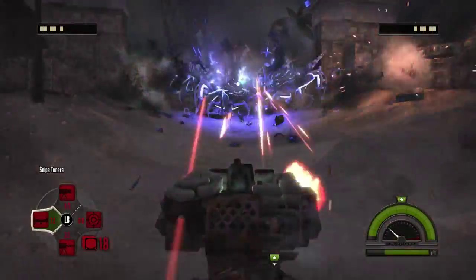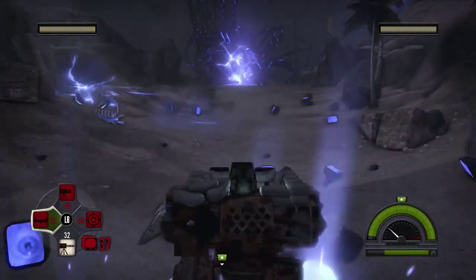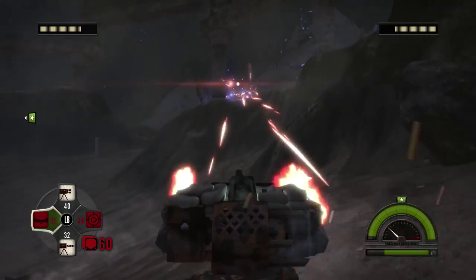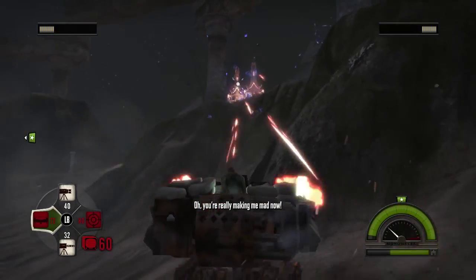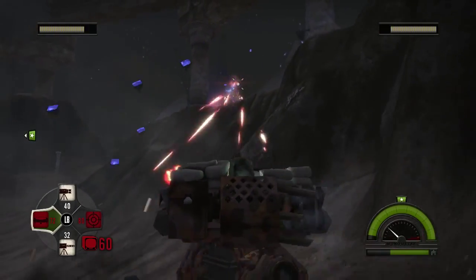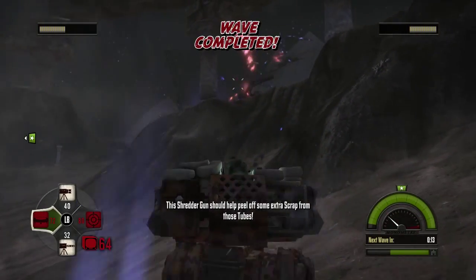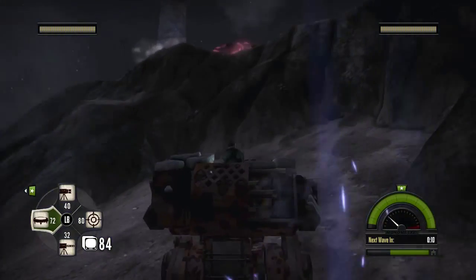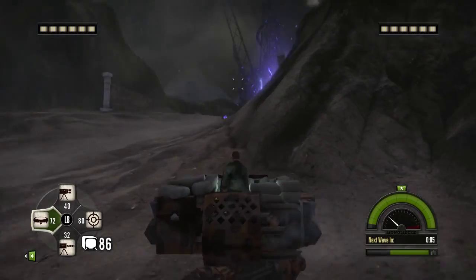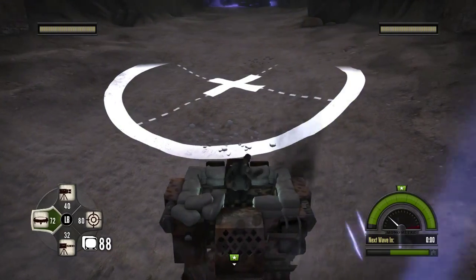Snipe tuners — not worried. Go ahead and pick up the scrap from that. The snipe tuners are here, so they're shooting at the base, which I'd prefer they not do. Behind the wall — there we go. And he's dead. I really wish they would spew out their scrap in a line rather than projectile across the map, but whatever. It's the best we got. That'll drop you.